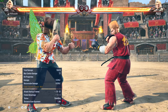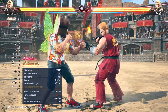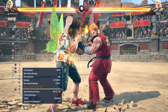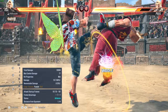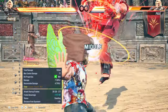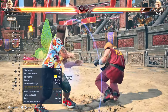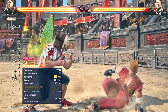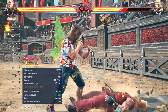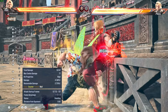Be cognizant of that and be ready. Sometimes you have to be ready for the get up kick and then whiff punish. Sometimes you want to hop kick because you know they're going to do get up low — low crush. You have a lot of options and wall carry ties it all together.